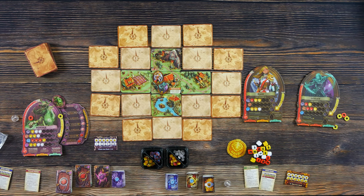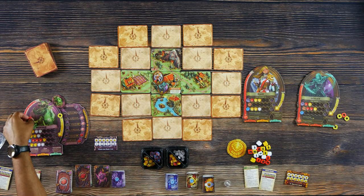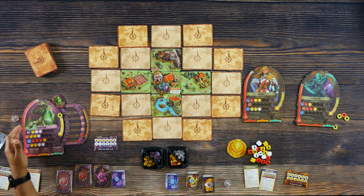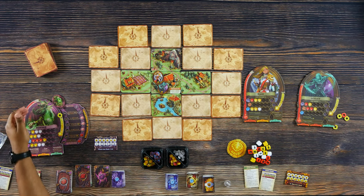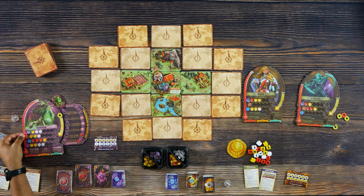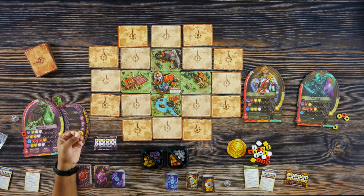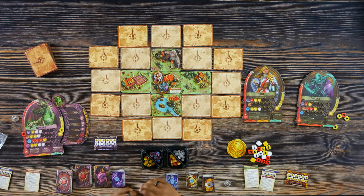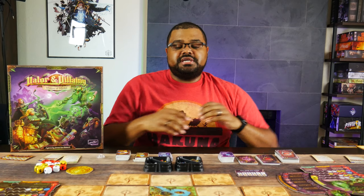Next, you're going to set your health and your action points. For Mordak, his health is based off the number of heroes that he's going to be fighting. So if he were fighting one, he'd have 30 health; two, 50, and so on. There's a little measure on the side to let you know how much health to start with. You're going to take your double-sided marker and place it on the red side with his current health, then take the yellow side of the marker — which is the action — and place it starting at two. Everyone starts at two unless something otherwise says so.